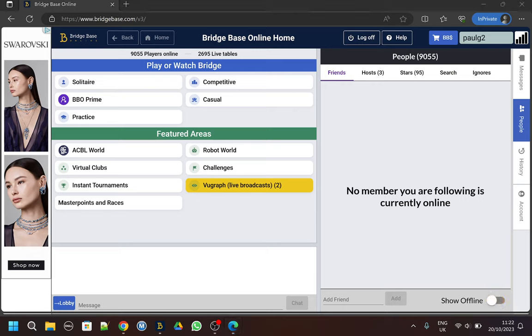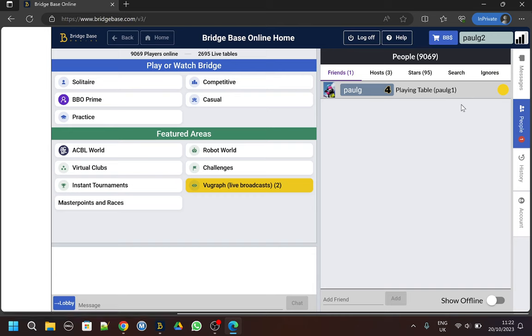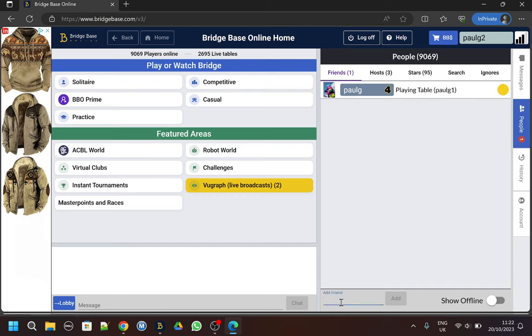I know the name of a couple of friends. One of my friends is Paul G, so I can just type their name in the bottom there and click Add. It will show me immediately that Paul G is online and he's playing at the table of Paul G1. So maybe I want to add Paul G1 as a friend too.